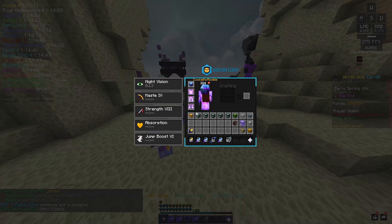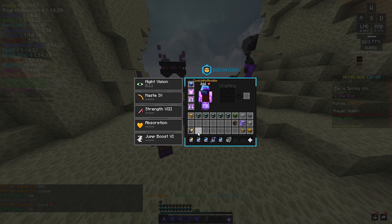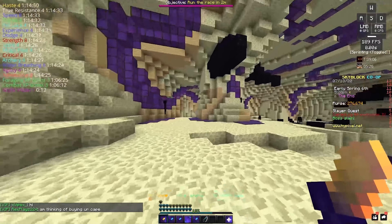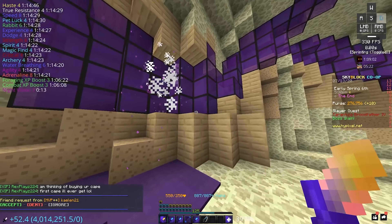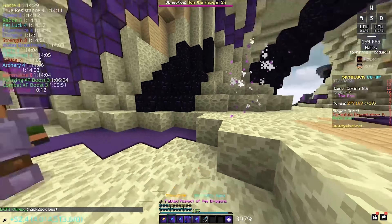We do have it on Fierce now. We're going to be using our dragon pet and see if the Gilded Midas is better than a Fabled Aspect of the Dragons with a dragon pet in the End. Then we'll try on a dummy on the island with a tiger pet versus the dragon pet, and I also have a Fabled Midas just to see if the Gilded Midas beats that too.